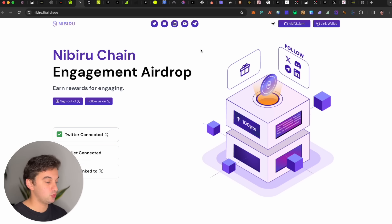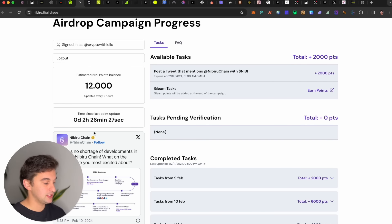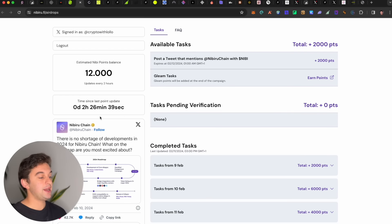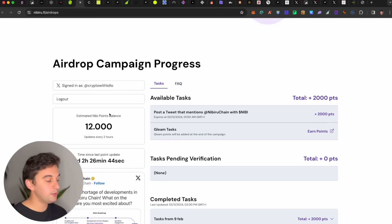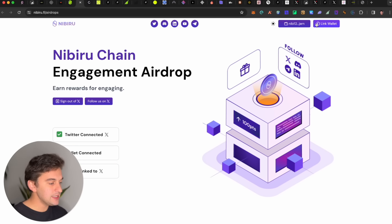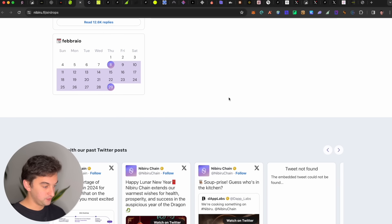The next project is the Nibiru Chain. I will make a dedicated video on this or it is already out on my channel. Simply connect your Twitter with your profile and connect your wallet — it is a point system. You collect points by posting and mentioning them on Twitter and completing some Gleam tasks. Every day there are new tasks and this is a confirmed airdrop — the more points you have now, the more token allocation you will have.